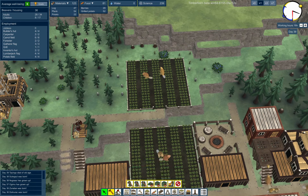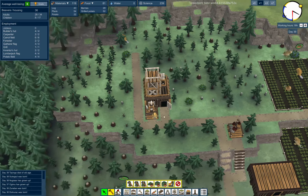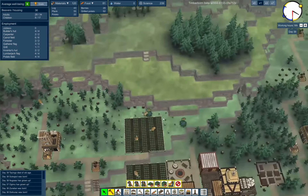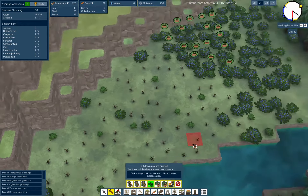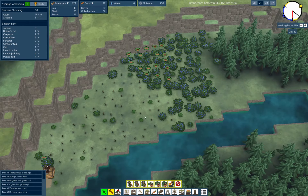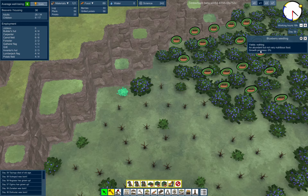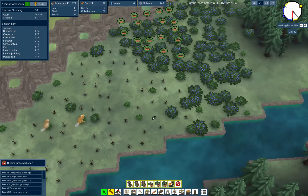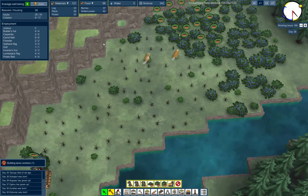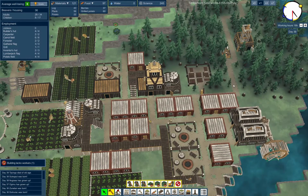There are a couple little things I could probably harvest over here — little jobs for them. I don't really know if the berry bushes grow back. Instinct tells me they don't, but maybe they do — I'm seeing a berry seedling. Maybe if I don't necessarily chop them all down and leave some of them around, they'll eventually start growing back.